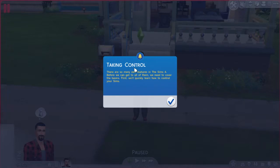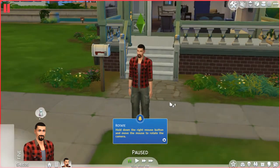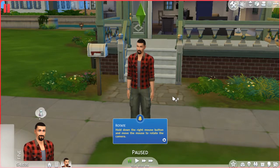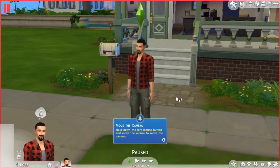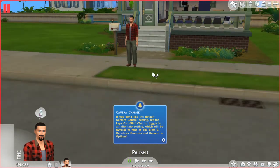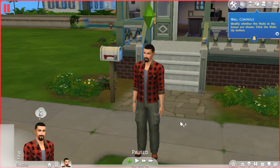Right, here we are taking control. There are so many new features in the Sims 4. Before we can get to all of them we need to go to basics — learn how to control your sims. Scroll the mouse wheel in and out. Rotate: hold down the right mouse button. Move the camera: hold down the left button. They've decided to mess up the controls a little bit — those are quite different to what I'm used to. If you don't know the defaults, hold Shift+Tab to toggle to an alternative setting familiar to fans of the Sims 3.